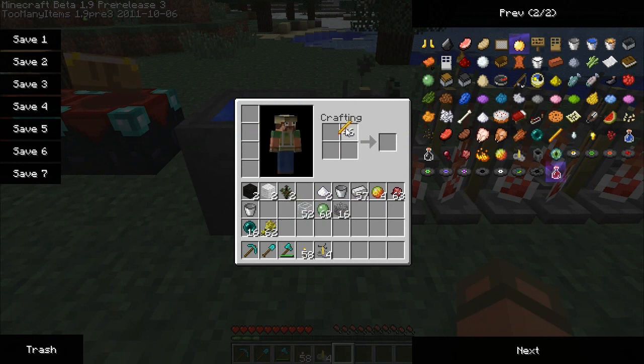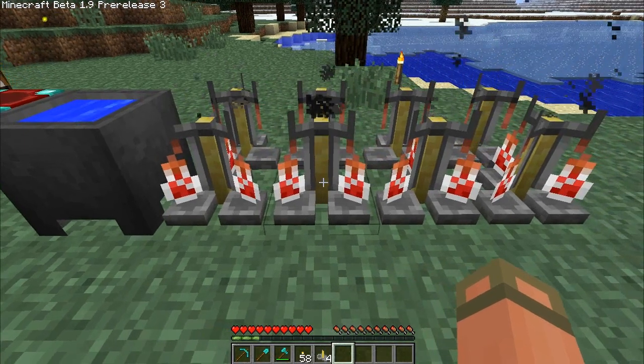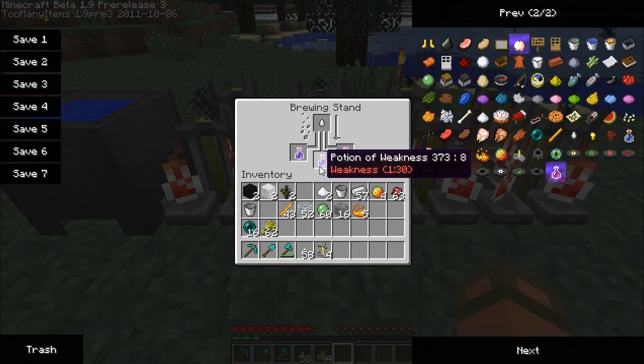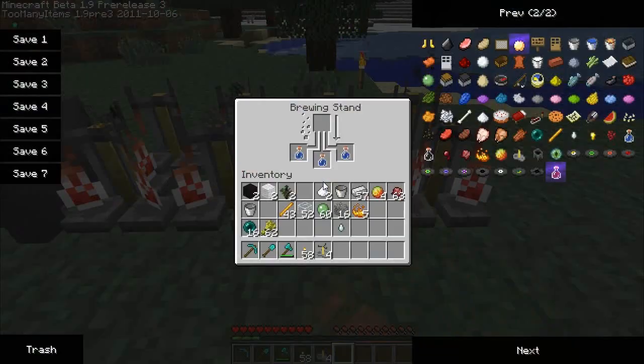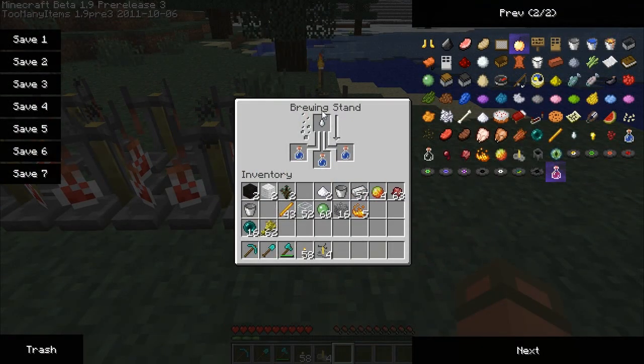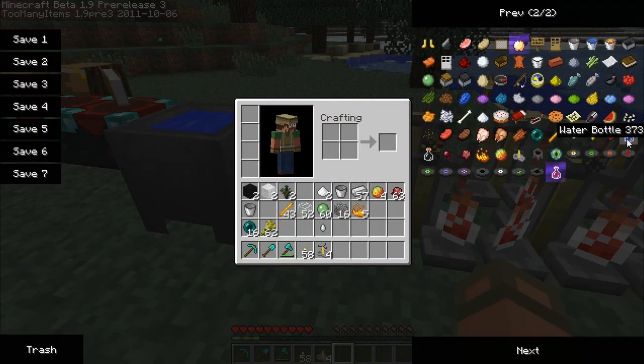Blaze powder is used for strength, and ghast tears I think are instant health, if I remember correctly. Let's toss one in — nope. Okay, we can't do instant health on a weakness potion, that's probably why. Not on a potency one either. Perhaps this one needs to go into a nether wart base.